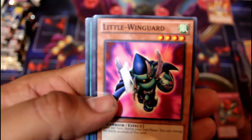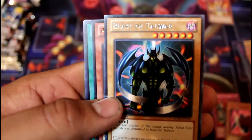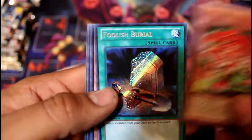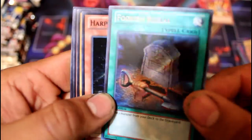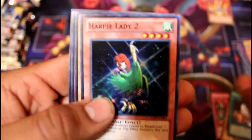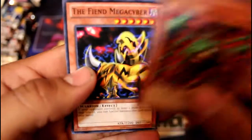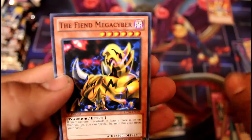Let's see what we get here. Come on, I'm going to get the Raigeki. Kunai with Chain, Little Wingard, Beast of Tower, Amazoness Tiger, Secret Rare Foolish Burial — that looks really nice — Harpy Lady 2... it's like it's taunting me. Lacunga again and the Fiend Megacyra.